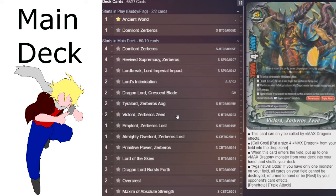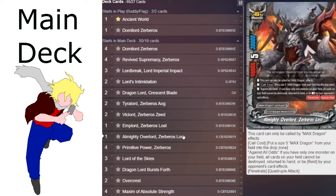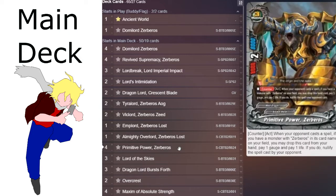Next we have one of the new spells, which is Lord Break, Lord Imperial Impact. The card can only be cast if there are three or more different Max Dragons in your drop zone — you're going to have a couple of different ones as Zeboros evolves. You can counter call up to one Max Dragon monster from your drop zone without paying its call cost, and you can only use it once per turn. This is really powerful because it allows you to cheat out your size sixes, and you can also swap between your size sixes for a little bit of extra utility. It's just a very solid card.